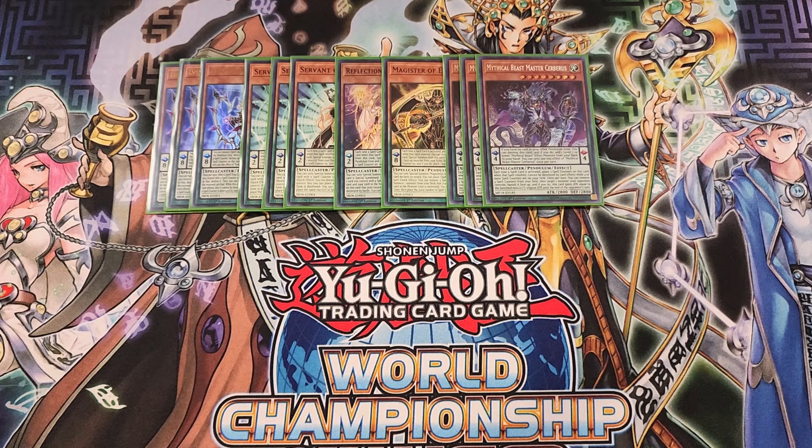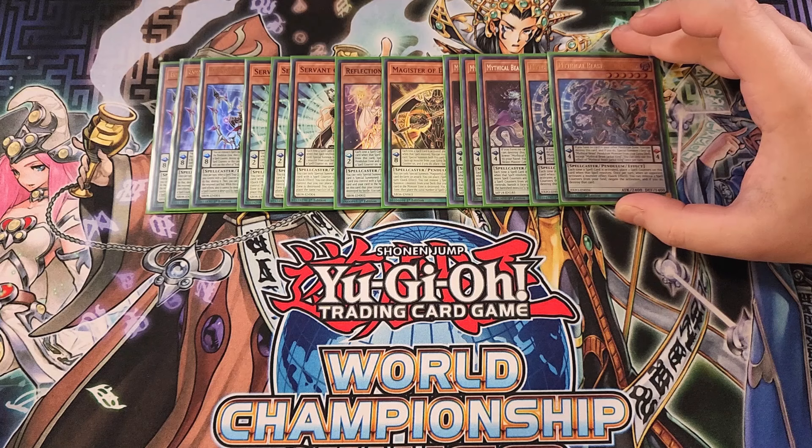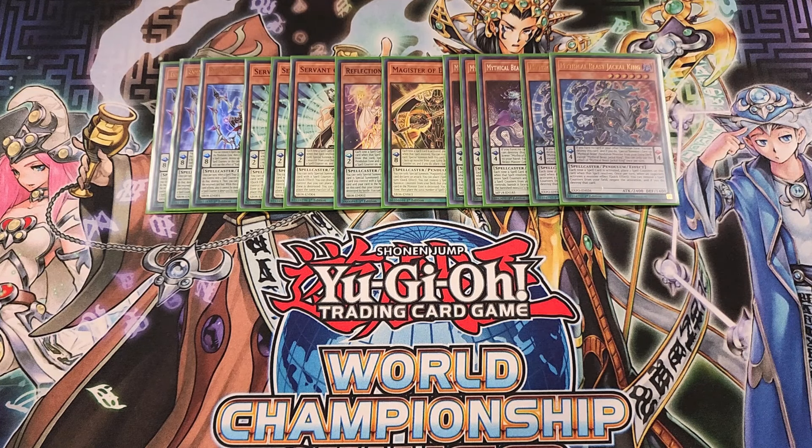We then play two copies of Jackal King, definitely a two-of. I absolutely love this card because each time a spell card is activated, you place two spell counters on it. It also has a quick effect — when an opponent activates a monster effect, you can remove two spell counters from this card to negate the activation and destroy that card, basically being a walking negate.